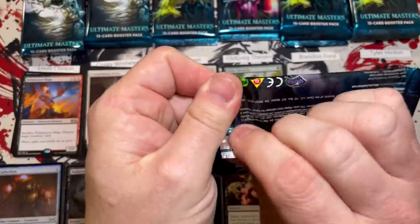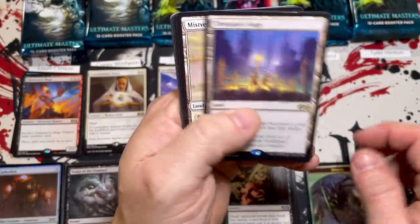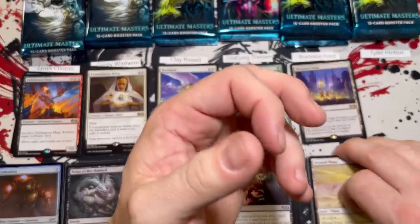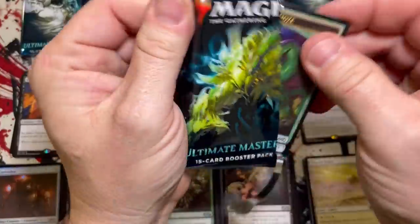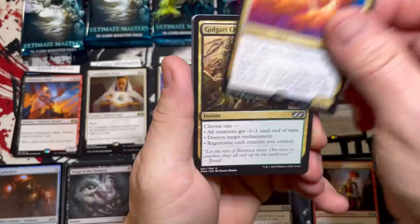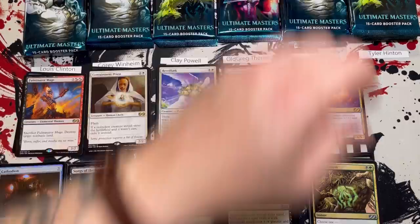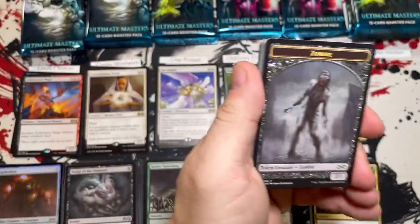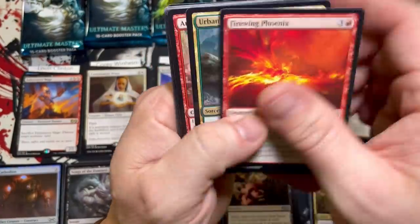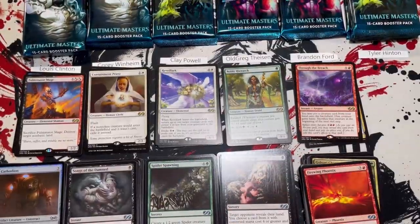Brandon is up — first pack features Thespian's Stage. Fun story about Brandon — he's actually the one that taught Spencer how to play Magic. Who knew — it's a small world after all. Pack two: Foil Young Pyromancer, that's a nice little hit, and Sovereigns of Lost Alara for six. Is this going to be a no-mythic box or is that back row going to be lit? Pack three for Brandon — Patchwork Gnomes and a Through the Breach for five, Anger — a beefy uncommon — Basking Rootwalla, Soul's Fire. Brandon you're at 11.